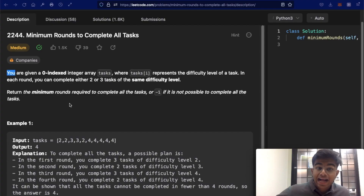Hello everyone and welcome back to another video. Today we're going to be solving LeetCode question 2244: Minimum Rounds to Complete All Tasks. You are given a zero-indexed integer array called tasks, where tasks[i] represents the difficulty level of a task. In each round, you can complete either two or three tasks.